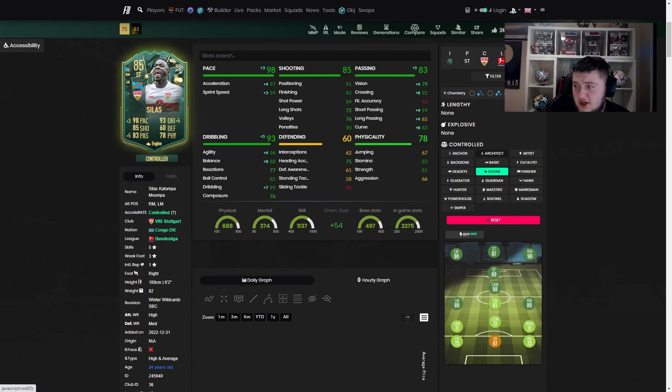If you're playing him on 3 chemistry, the Engine is also a really good chem style — great passing, short pass, crossing, with great dribbling, agility and balance. The Hawk on 3 chem gives 99 sprint speed, 97 acceleration, with great shot power, finishing and attack positioning. Marksman is also not bad, giving a reaction boost too. The Marksman is actually really good for 2 chem as well — I'm going to go with a Marksman. I think we've found our chem style.